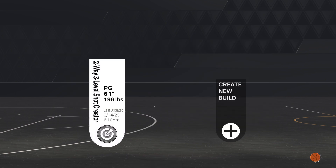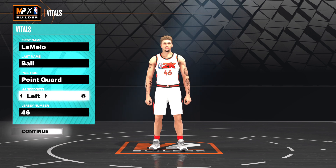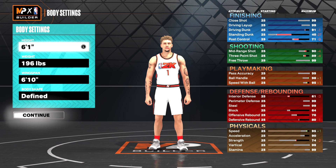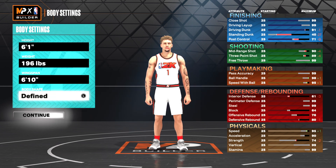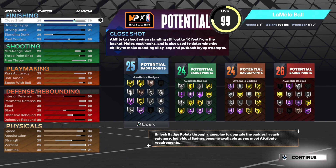I like to make all my players look the same, so I made them look like LaMelo Ball, even though you're going to see six foot one — the heights don't match up. Point guard, you can use whatever hand you want, should be number one. Six foot one height, 196 pounds, max wingspan, and you can do whatever body shape you want — it really doesn't matter, but I usually pick the fine.